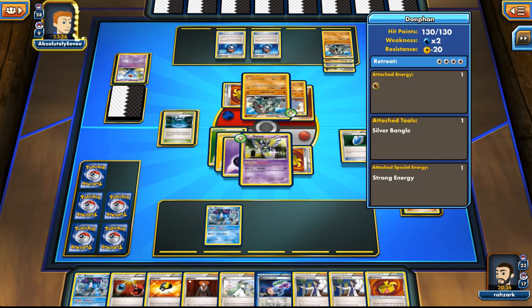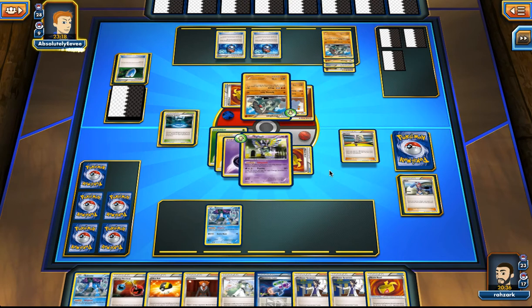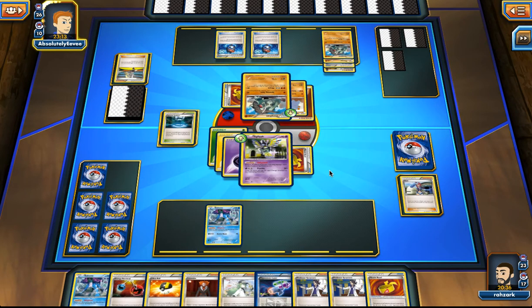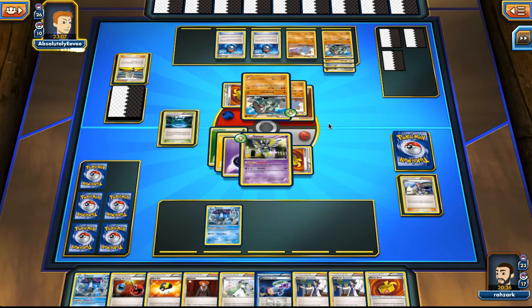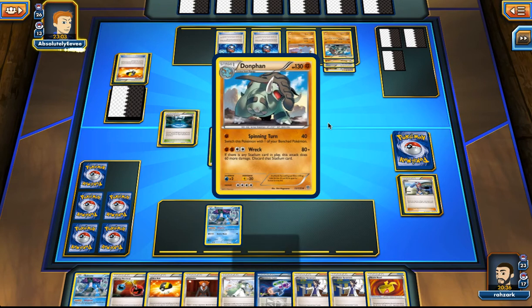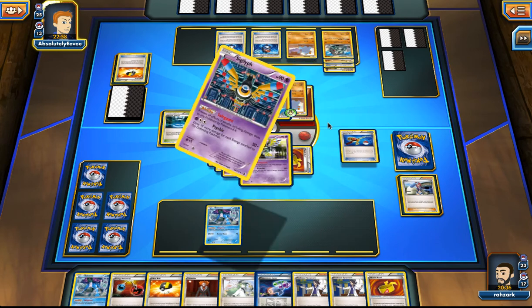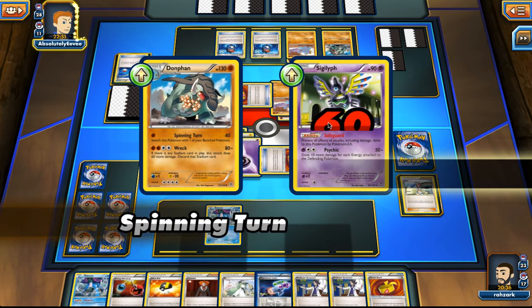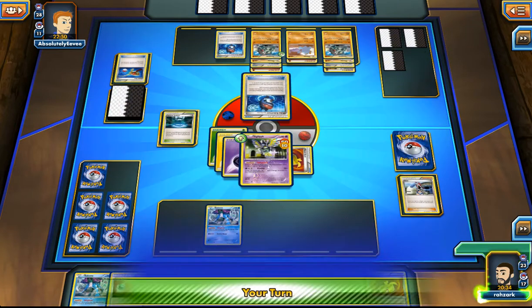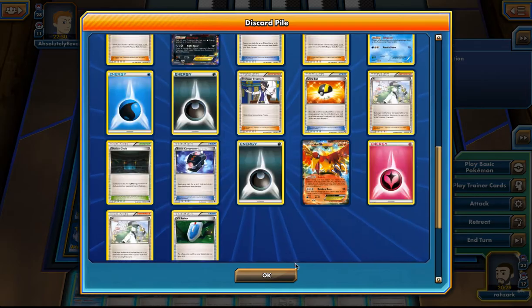He didn't go for the other Donphan. He has a Super Rod. We got the Wobbuffet back — I think I would have played for the Wobbuffet. Okay, first things first: the ability fails. Nice — perfect.